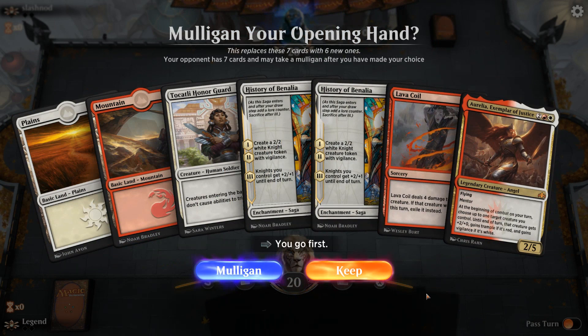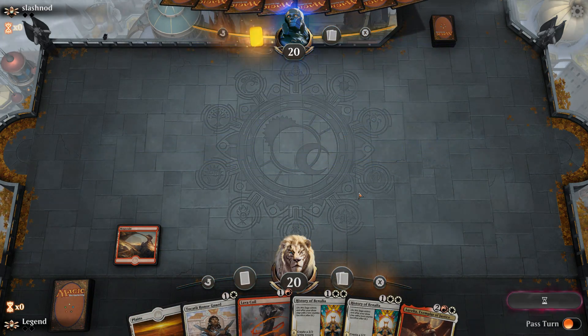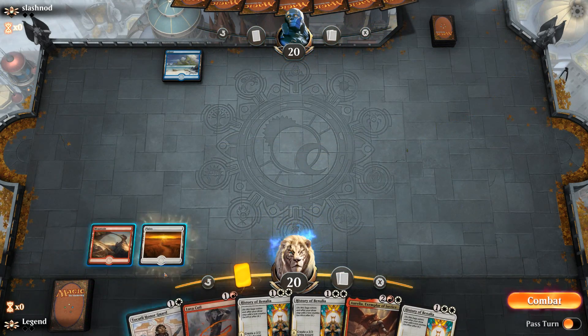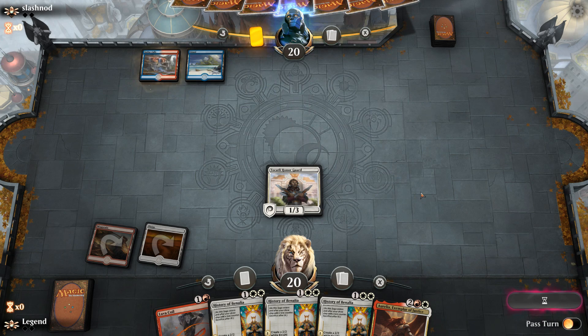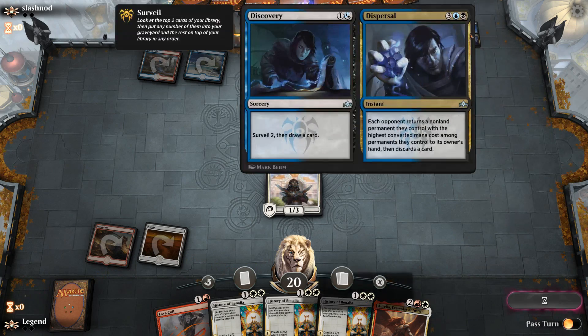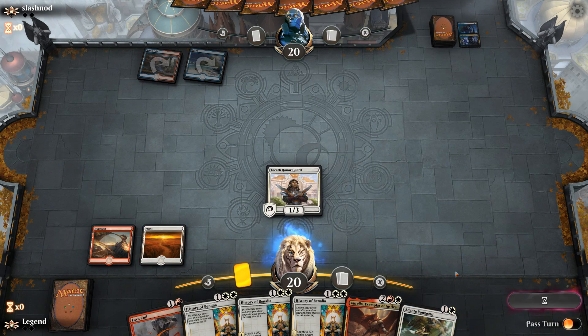We're on the play. This hand seems keepable — we need to find a second white source badly but have Honor Guard and Lava Coil to buy time. We've drawn a third History of Benalia so if our next draw is a Plains our chances look good. Turn two Discovery from the opponent — could be the blue-red drake deck. It puts Arclight Phoenix and an Island in the graveyard. We don't draw a Plains but do find an Adanto Vanguard.